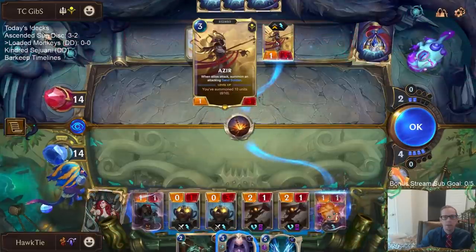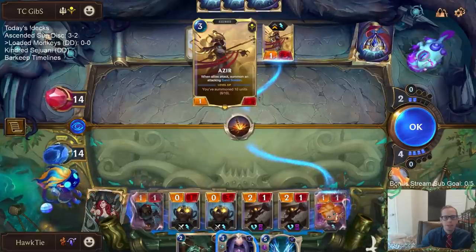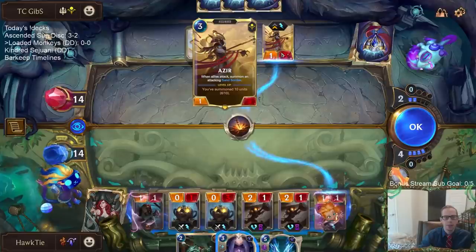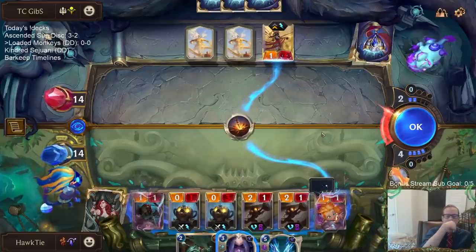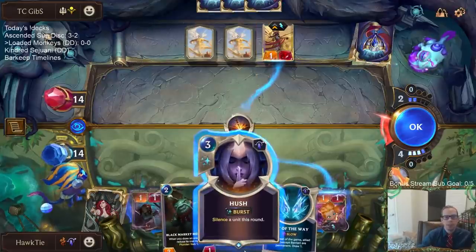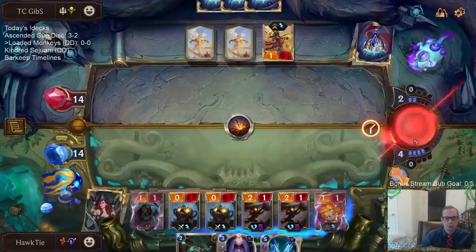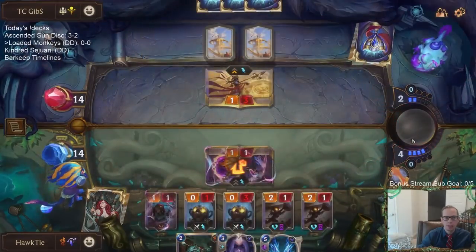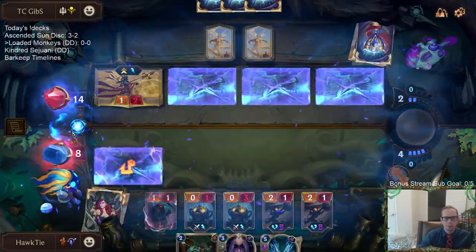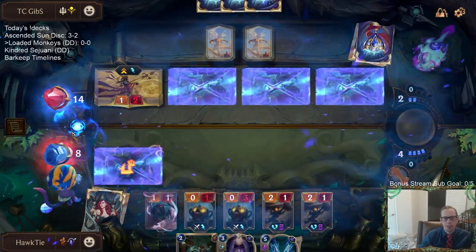Is hushing Azir worth it? I think so, right — it's probably worth it to hush Azir. Right now it's at six and it attacks, puts three other things in — three other sand soldiers. So if I wait till next turn, hush would kill one sand soldier but it wouldn't level up Azir. I'm gonna try to wait till next turn to hush, to keep Azir from leveling up. So that's fourteen nexus vs I'm attacking back for seven.